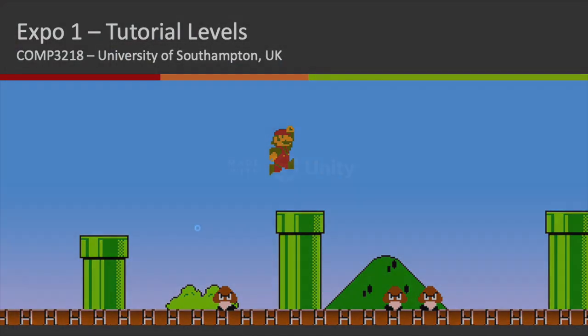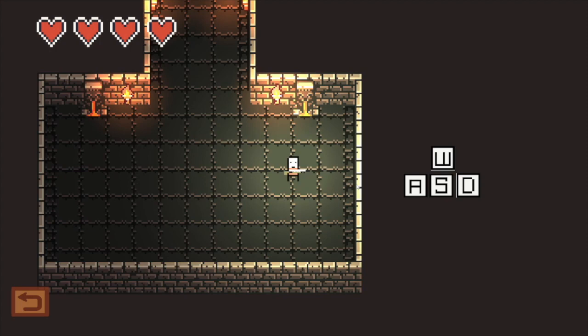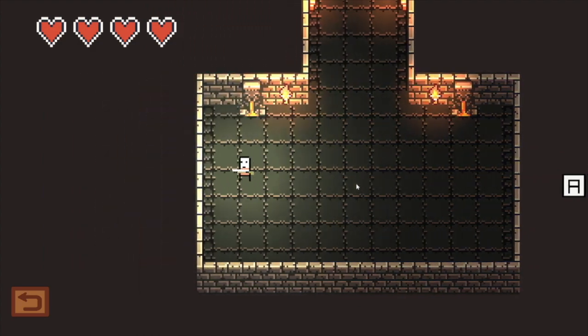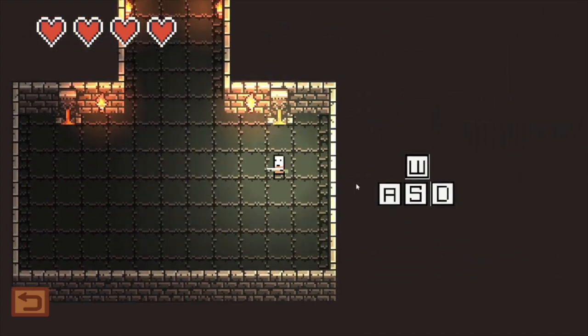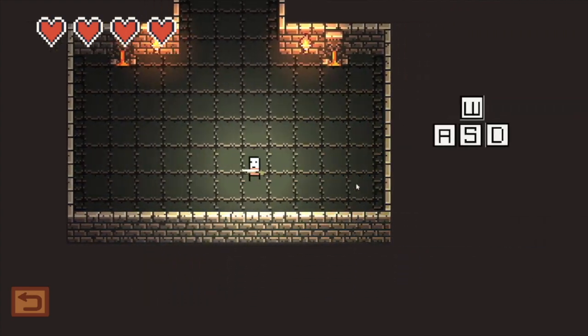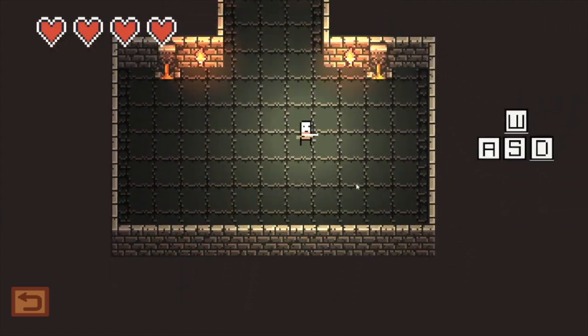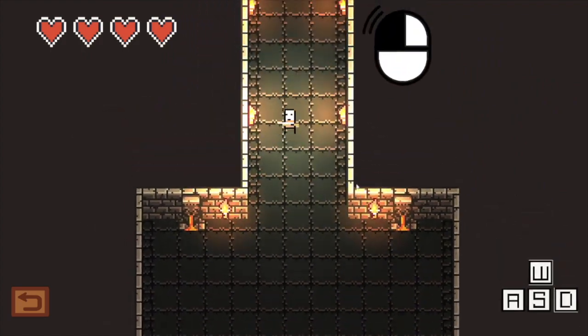Our next game is called Witches and Warlocks. Start. That's some nice music. Move with WASD. It feels like I'm almost moving on a grid - it continues going when I stop by quite a long way. But it is actually free movement.